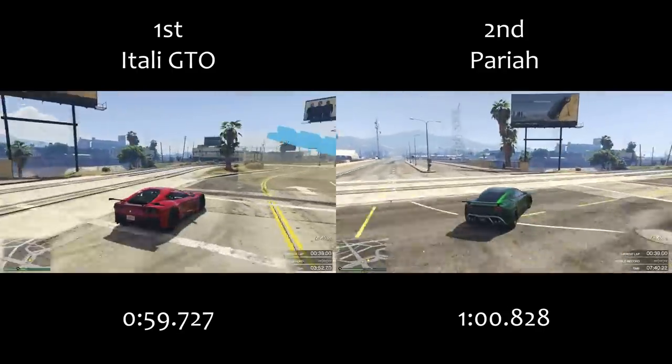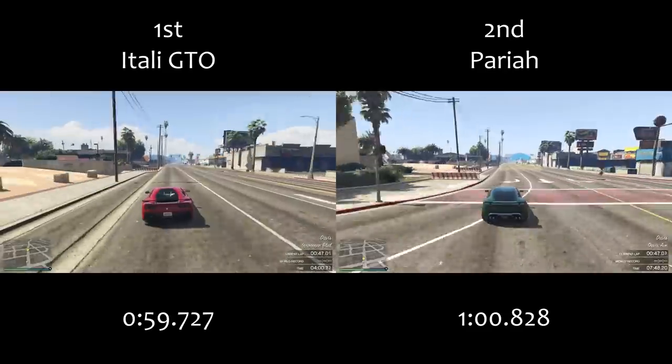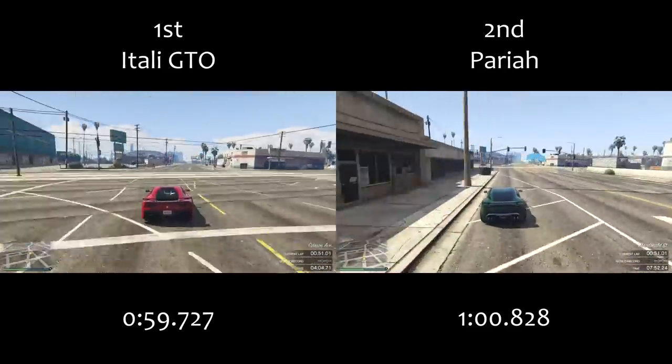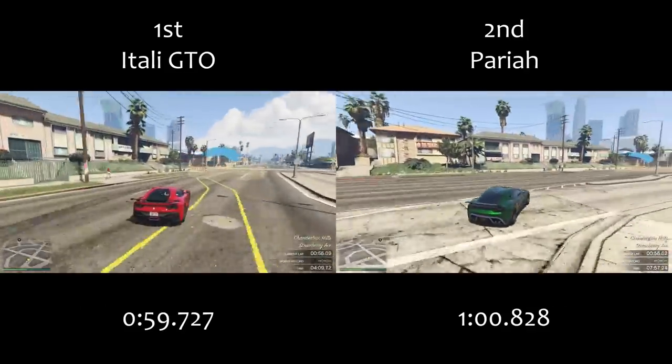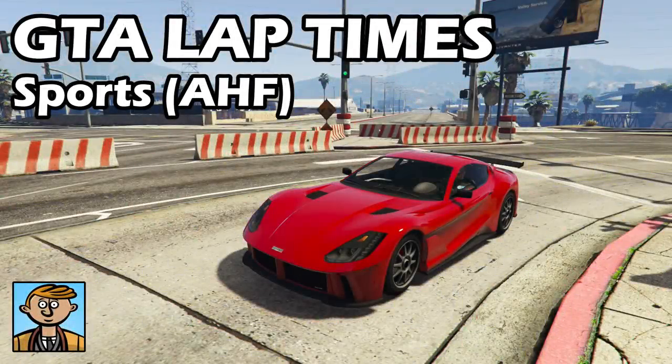The important caveats with the Itali GTO: its top speed isn't as good as the Pariah, and on flat circuits the Pariah is quicker because the GTO gains its speed from uneven surfaces and curb boosting. On my airport track or Ron Raceway, the Pariah is a good few seconds per lap quicker. So it's probably the best sports car in maybe 40 to 50% of situations, balanced with the Pariah in about 25%, and the Pariah will be quicker in the other 25% — there is a little bit of balance at the top.